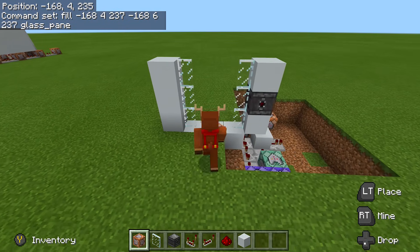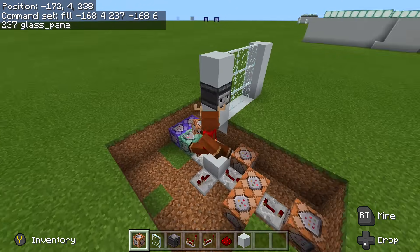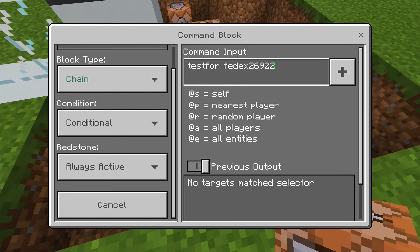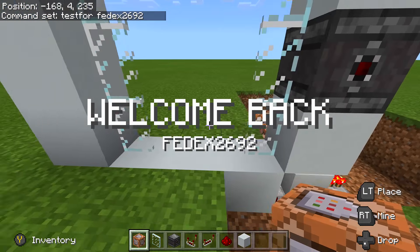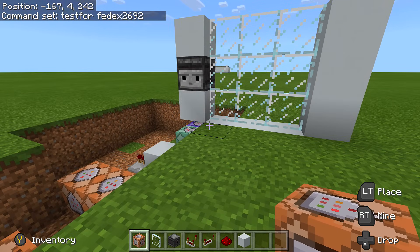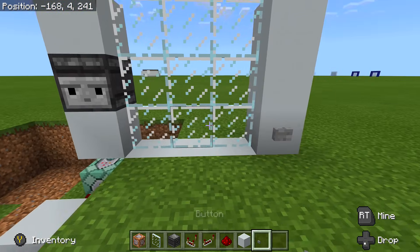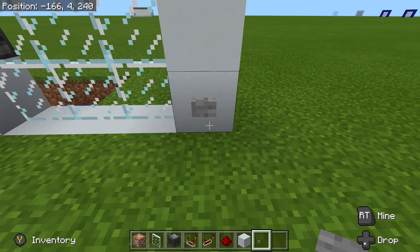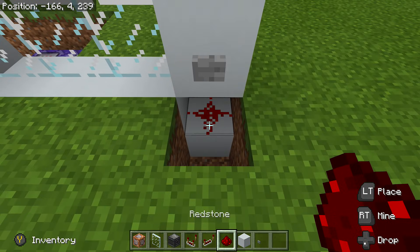The door is open right now, but once we step on that block it will close behind us. So now we walk up to the eye scanner — 'WELCOME BACK Fedex2692' — door opens, walk through, door closes behind us. Next up, we're going to set our button on the right-hand side on the inner part of our door — this opens the door for us to leave. Right underneath the button, place a block with redstone so when you click the button it activates.